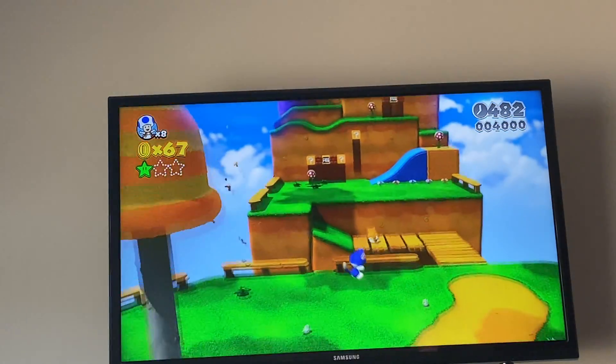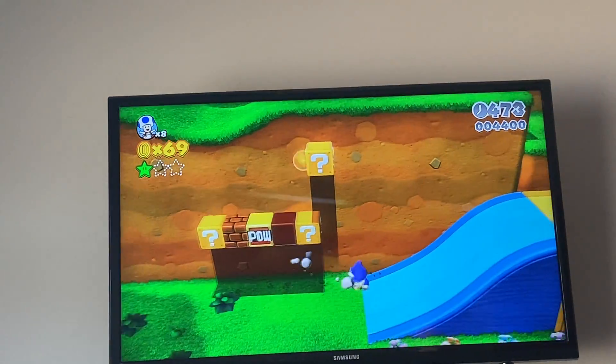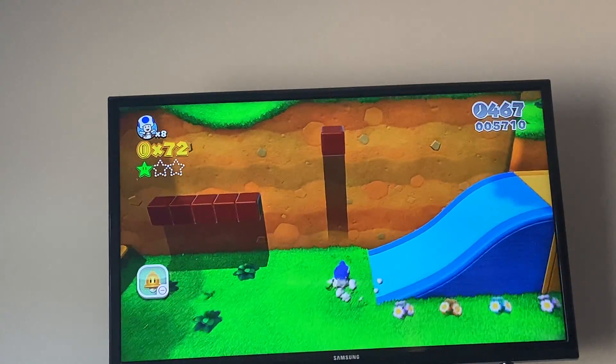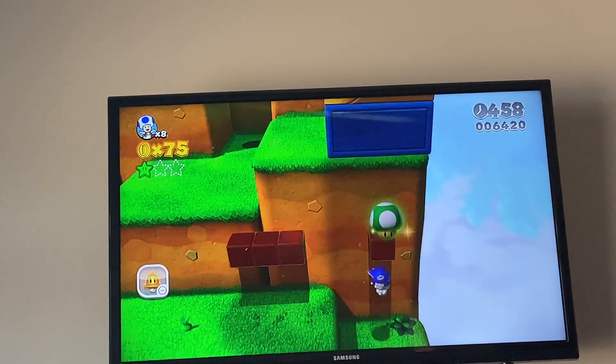Up this tree is the first green star — yeah, you want to do that if you want to get all the green stars. Use a Piranha Plank — let's do that. I missed. Well actually if you do that, that's a Petal Block which destroys stuff around it. Here is a secret little one-up. Pretty cool.